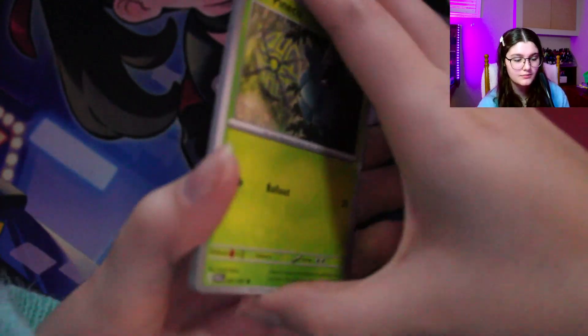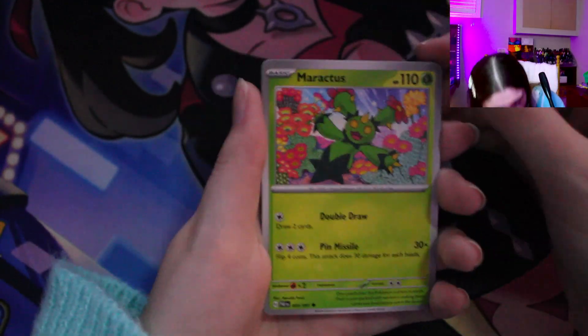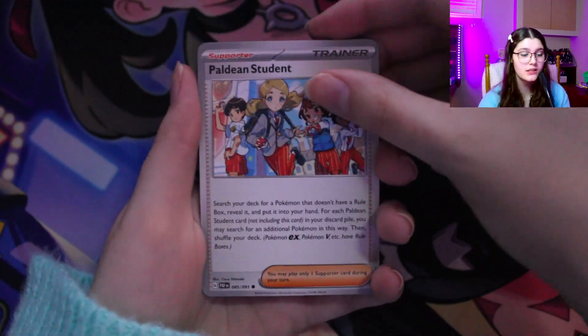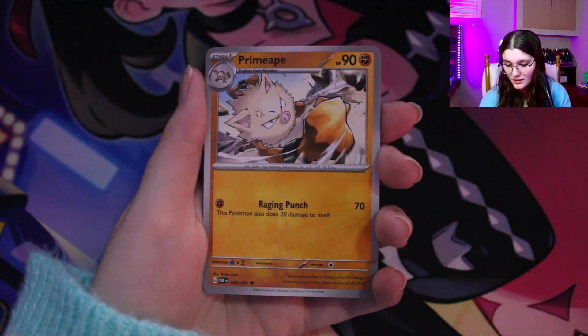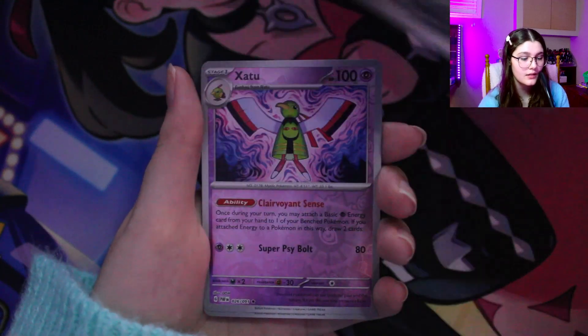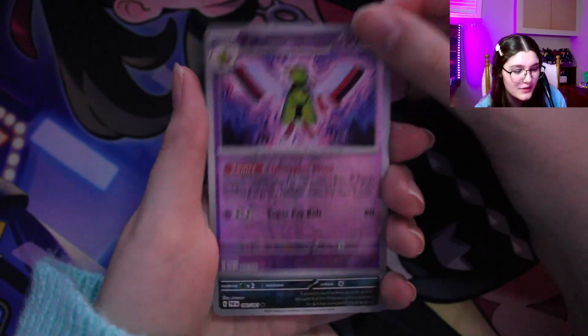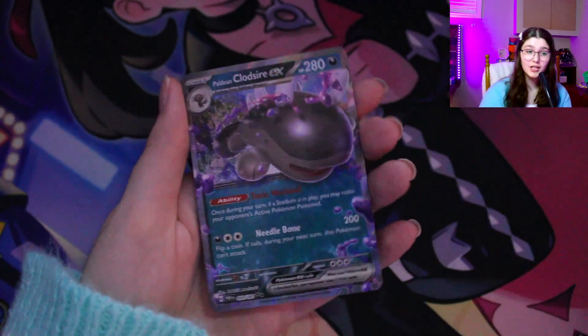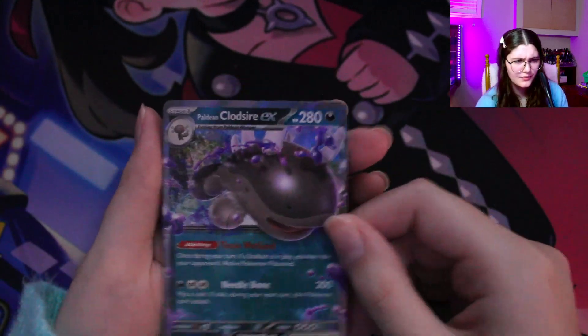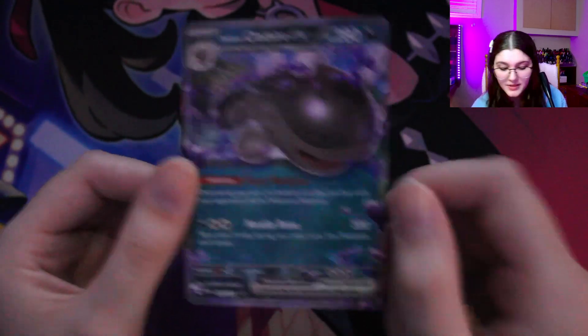We have code card and we have fighting energy. Pineco. Pneumal. Maractus. Paldean Student. Prime Ape. Scrafty. I don't know how to pronounce this one, but it looks so cool with the reverse holo. Scraggy. And on the end we have Claud Sire EX, which is another one I didn't pull in the original set that this was in — I think Paldea something. And I like Claud Sire, so I'm definitely not mad about that.